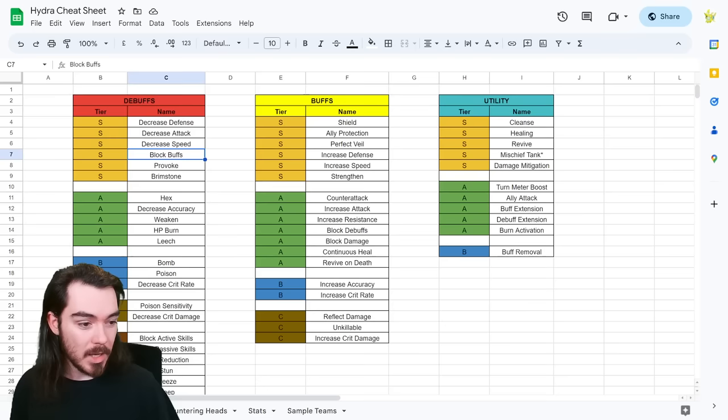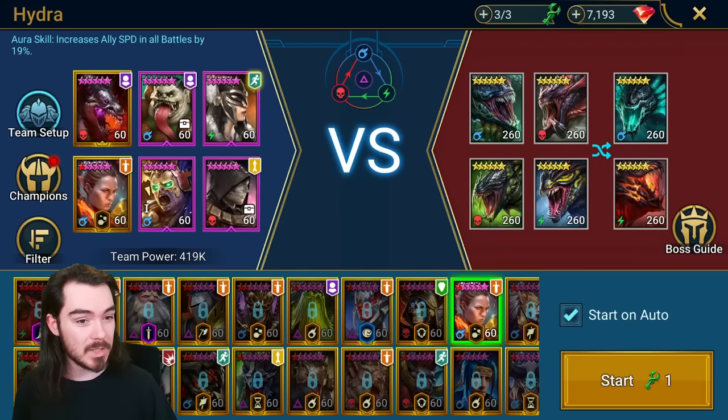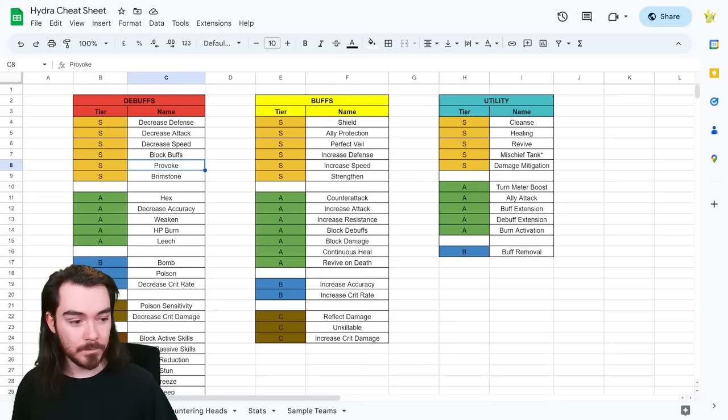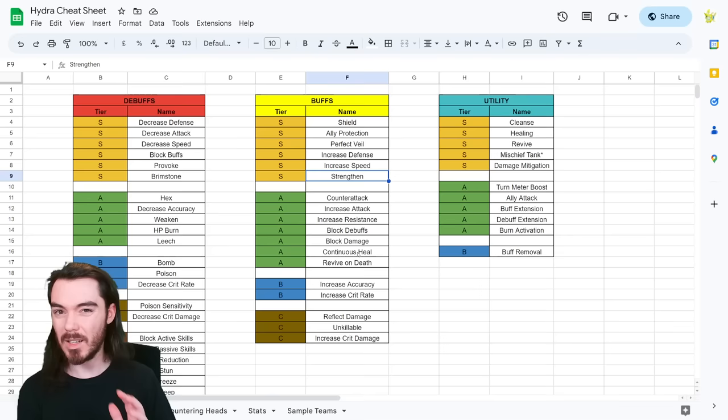Decreased defense is really important — an AoE decreased defense champion so you can actually do some damage. Decreased attack is quite nice to reduce the damage you're going to take. Provoke is huge specifically for the Head of Decay who can cleanse. Bringing in shields to keep you alive is really good. Perfect Veil so you don't get feared is quite good. Increased speed is nice. Strengthen is really good. This will give you a rough gist and a toolkit to start looking at champions.